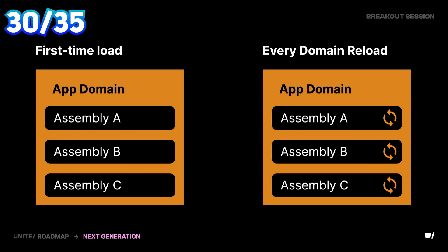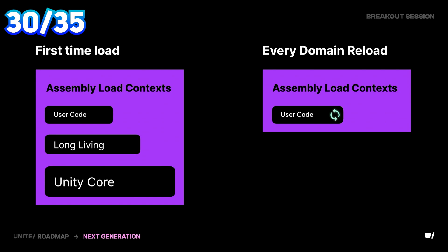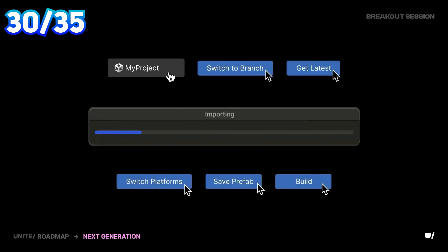Next up, Unity will move away from whole domain reloads to individual assembly reloads. After code changes, you will no longer need to wait for the entire Unity codebase to recompile — only your own codebase will require reloading.